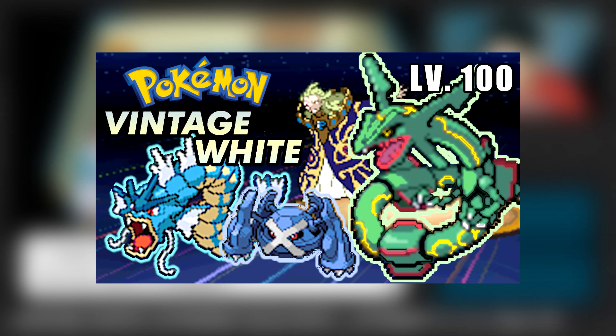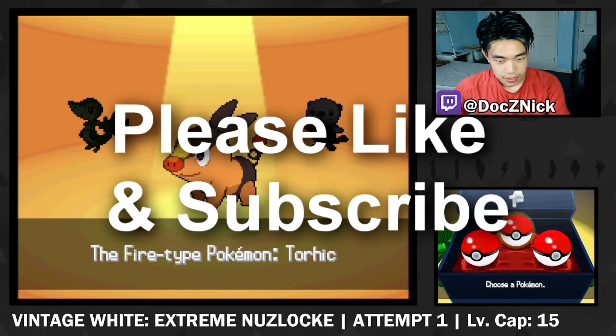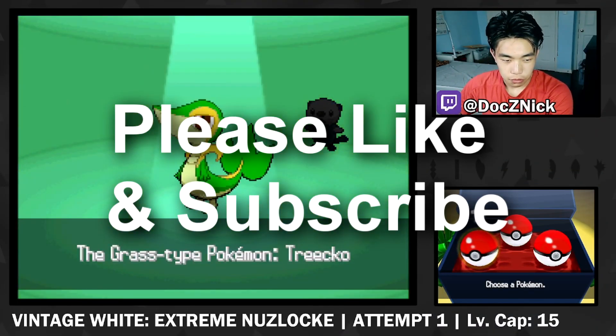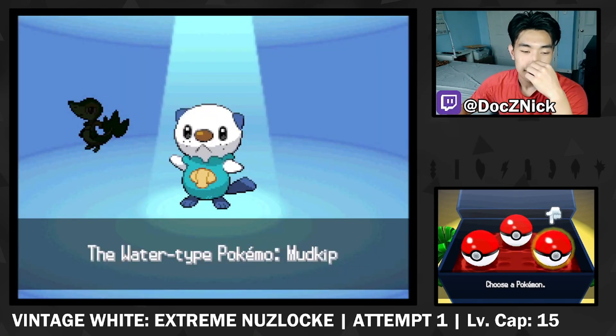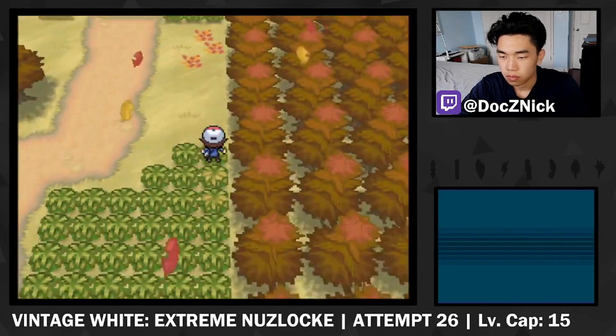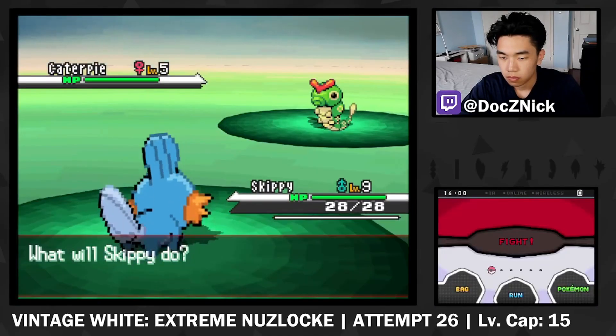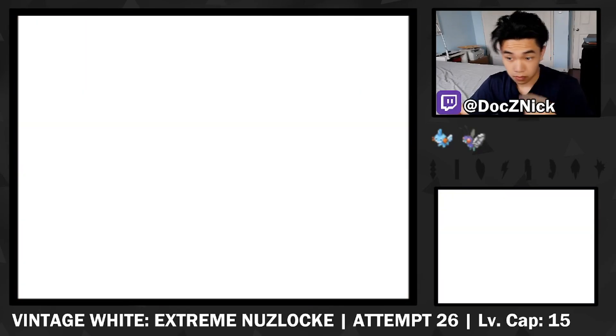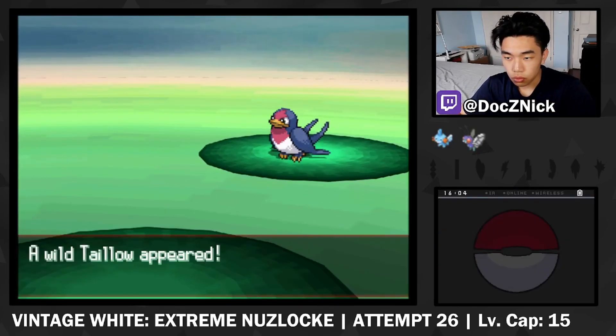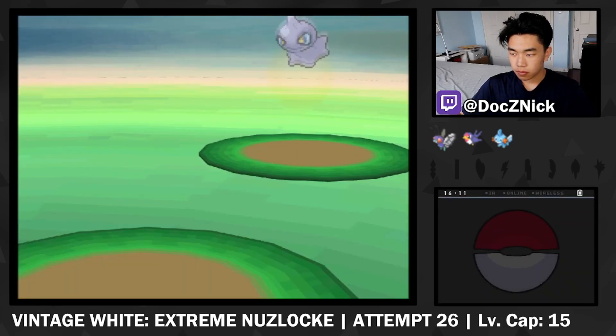I started this challenge at the start of summer right after the Blaze Black video, but I had to put it off for a long time because it got so difficult at the end. With that being said, this is my full attempt at a hardcore Nuzlocke of Pokemon Vintage White. The game starts by asking you to choose a starter. Because Gen 5 Pokemon aren't available, the starters are going to be the Gen 3 starters. Since hidden abilities are made much more available, the starter I chose was Mudkip. Now you might be wondering why I think this game is so hard — let's take a look at our first couple rival fights.